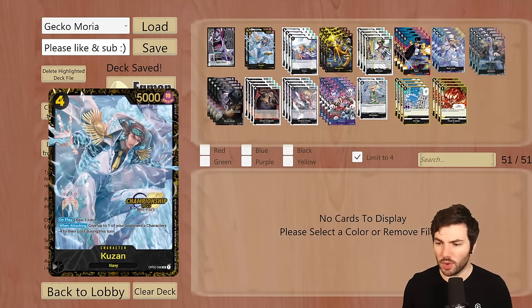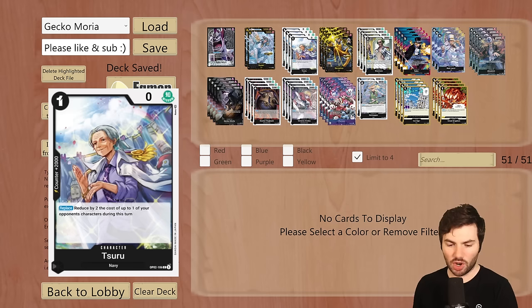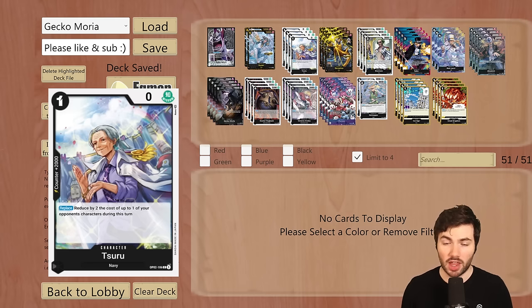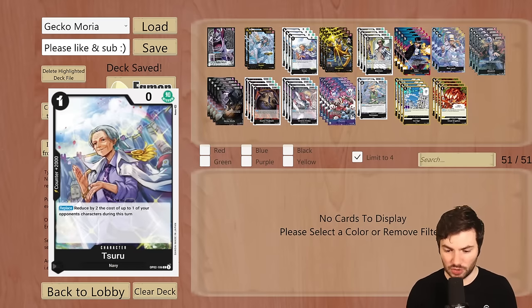We are running four Suru. This is a navy 2k counter, and on play, give up to one of your opponent's characters minus two costs during this turn. Mostly this is just a 2k counter, but it is one of the 2k counters that has a lot of utility for black. The whole point of this deck is your recurring characters being able to use their on-play effects, and with the eight-cost Gekko Moria you get repeat value with it, which is extremely important.